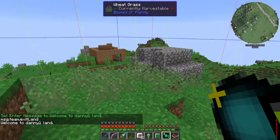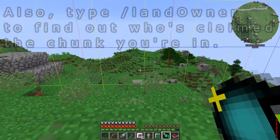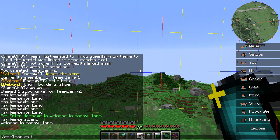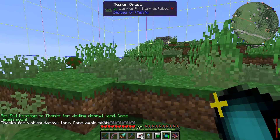So anybody who comes into this area will know that they are on the land of team Danny1, and if they can't break blocks they'll understand why. We can also change the exit message — for example, 'thanks for visiting Danny1 land, come again soon' — and when we leave we'll see that message.